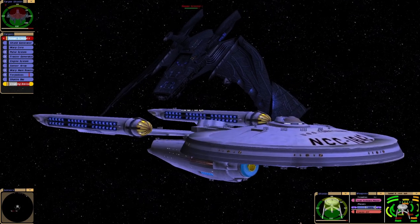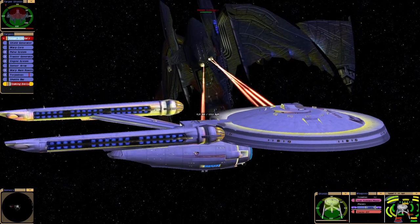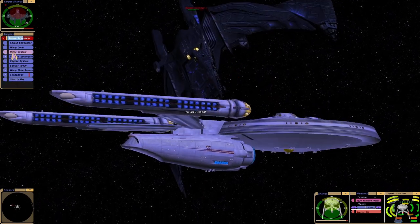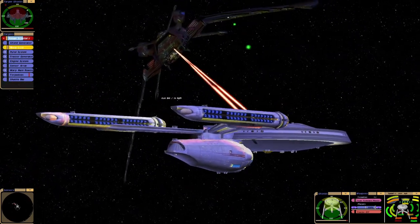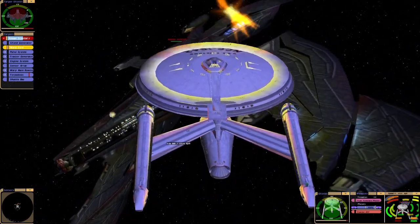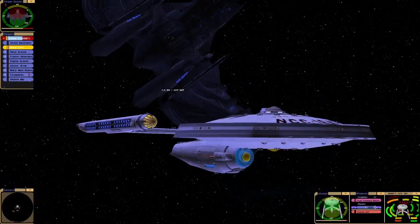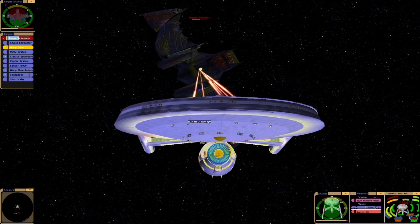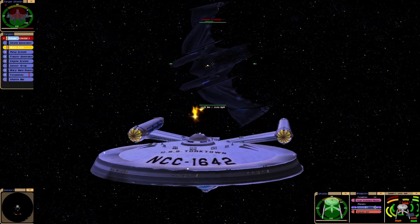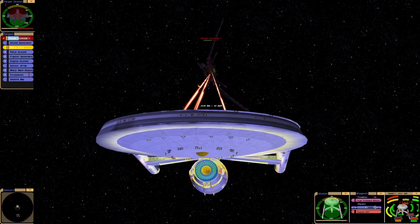Of course, I think in the movie the Scimitar still had shields whilst it was cloaked. Whoa! So we've managed to destroy the cloaking device - that's going to really help us. This Yorktown ship is kind of in between the original series and Enterprise era, as you can tell by looking at it. Its main killer feature, though, is its phaser array. It's absolutely insane.